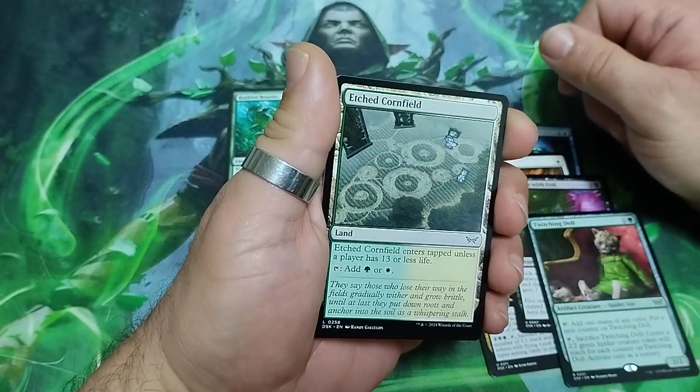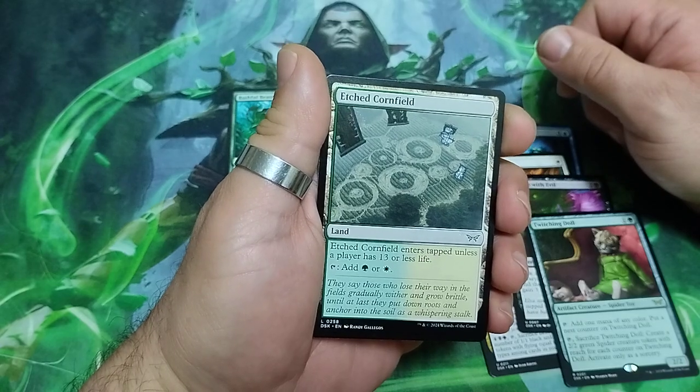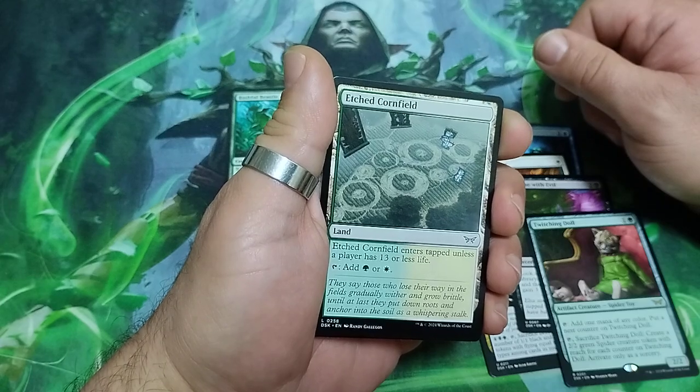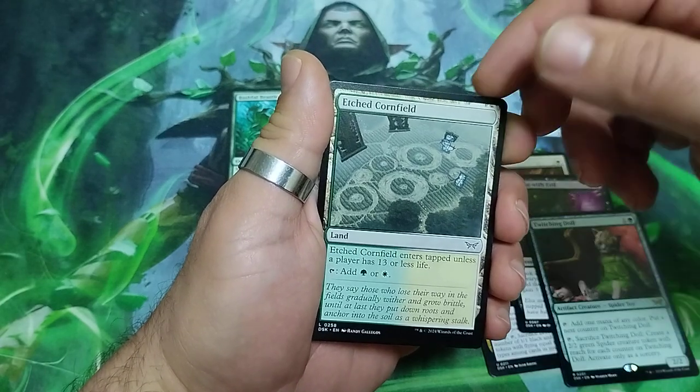We have Etched Cornfields — it enters the battlefield tapped unless a player has 30 or less life, then tap it for green or white mana.